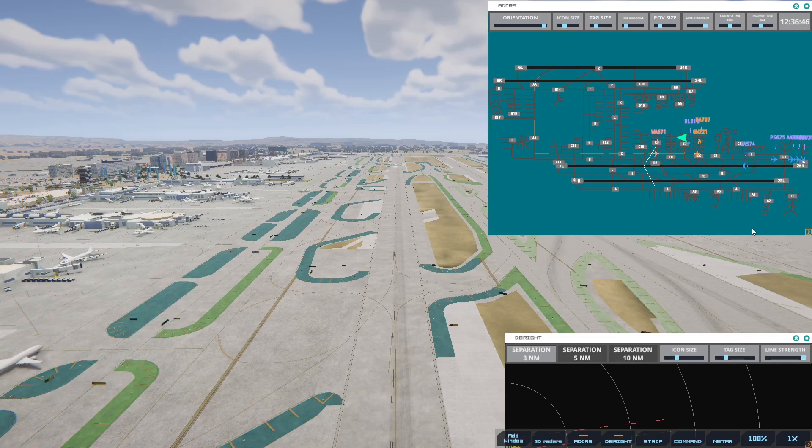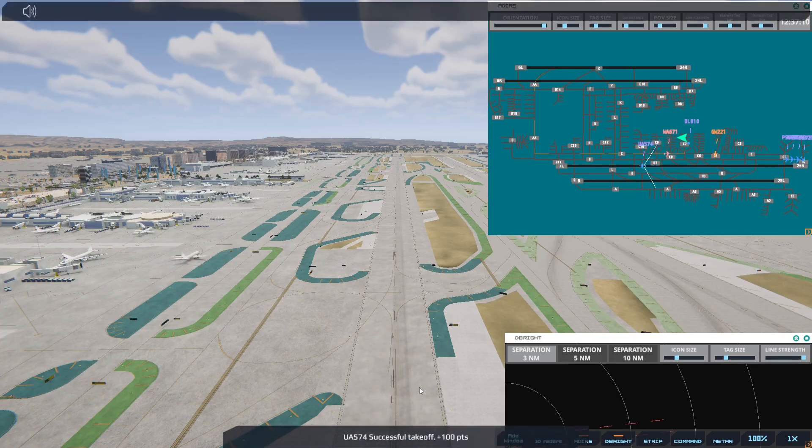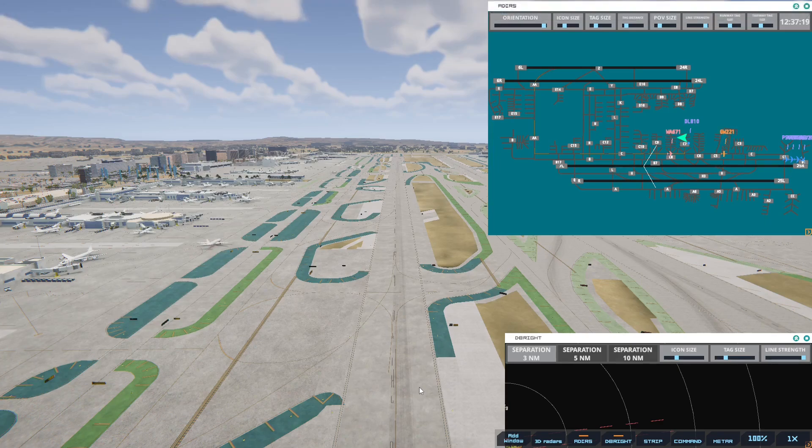Hopefully we can get some of these off pretty quickly. The Delta that's waiting is going to San Francisco. The Transworld that's going to call in is going to Kansas City. Delta 921, runway 25R, cleared for immediate takeoff upon reaching altitude 500, contact departure. That one's going to Atlanta.